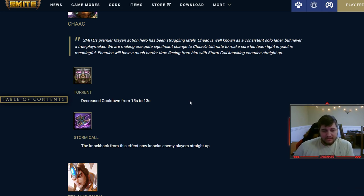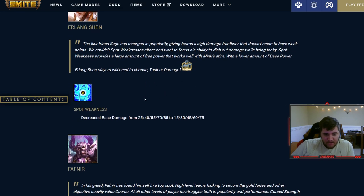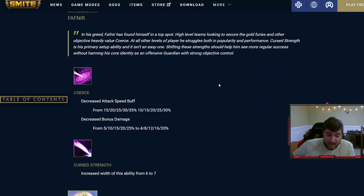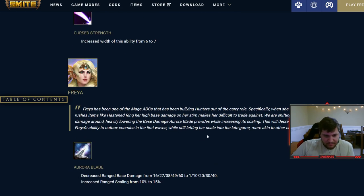Chaac: the torrent cooldown from 15 to 13 seconds — a big buff. Storm Call change: instead of knocking forward or backward wherever they're running, enemies now get knocked straight up like if Bacchus jumped on them. Really good for setting up your team, though in Duel I'm not sure if it's strictly better. Erlang Shen's one will do less damage. Fafnir changes: in dragon form his two got a nerf — 5% less attack speed and 5% less bonus damage at max rank — but his three's cone got wider so it's easier to hit.